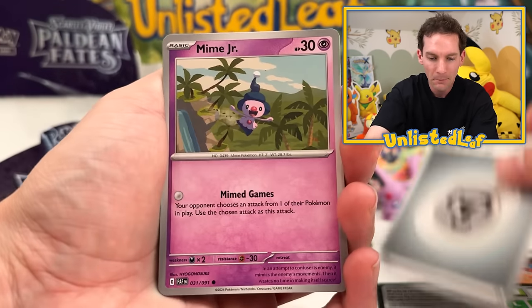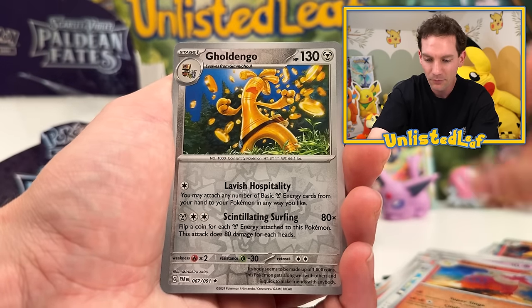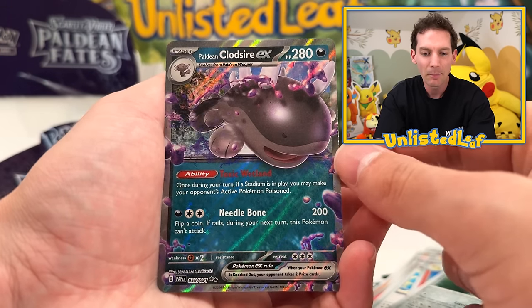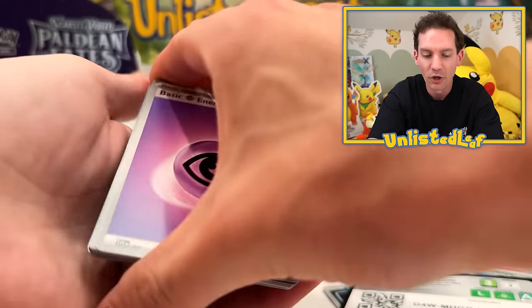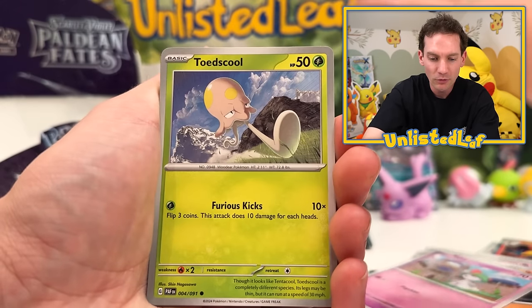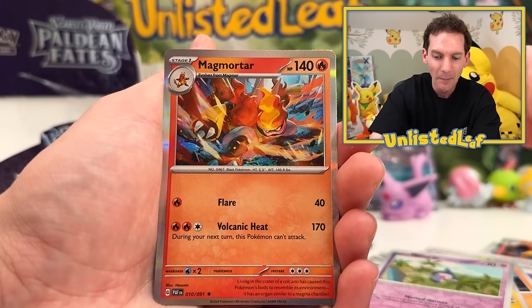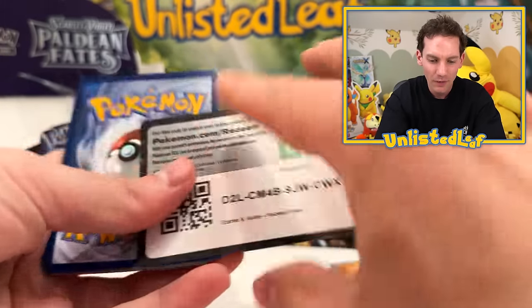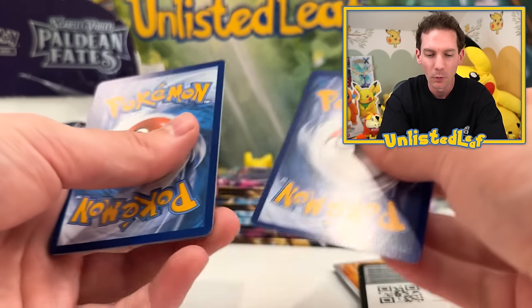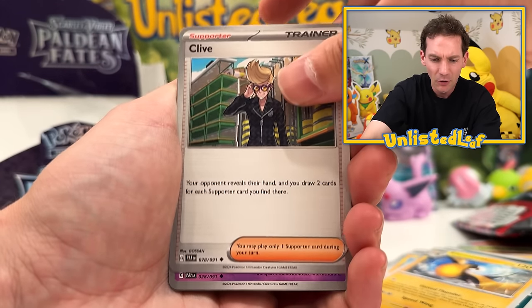Metal type, Mime Junior. Got a Barboach, Lechonk, Iono, Camerupt, Electric Generator — still get flashbacks from playing that deck. And a Paldean Clodsire — our first double. Our first EX double. I did think this would happen, and that makes sense because in the regular set there's not heaps to go around. Just glad we didn't get a double in the Shining. Raltz, Toe Skull. Lantern, Moonlit Hill, Donphan, Gastly, Mime Junior and Magmortar. Love the little artwork here. Just noticed a lot of black spots on the code cards. Clive — we haven't pulled any annoying Clive cards.